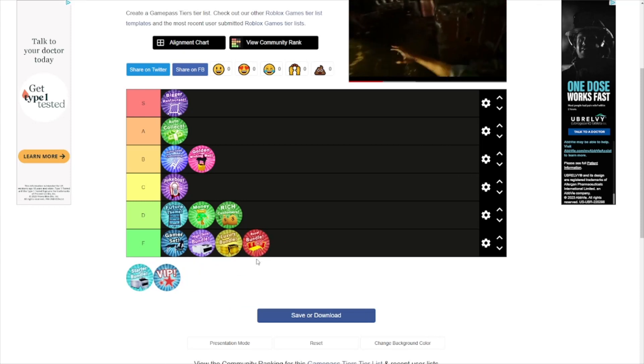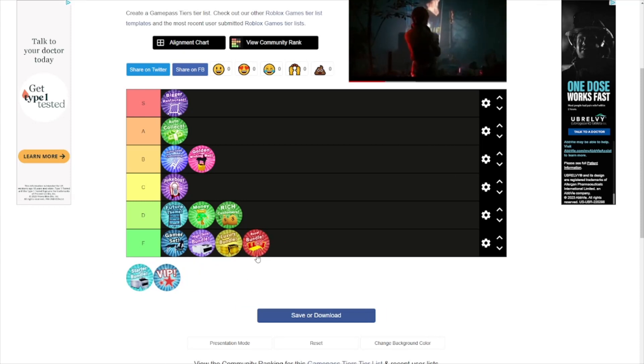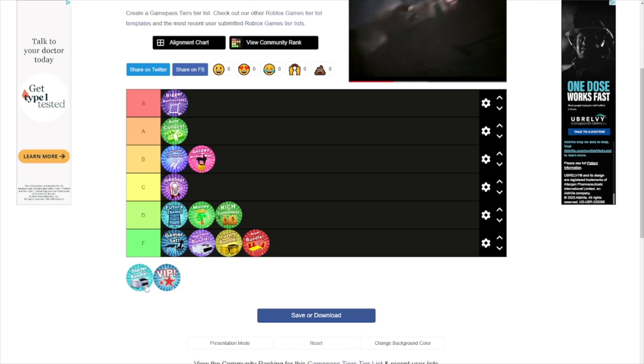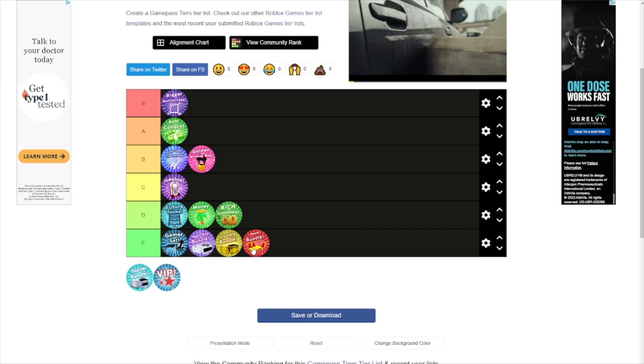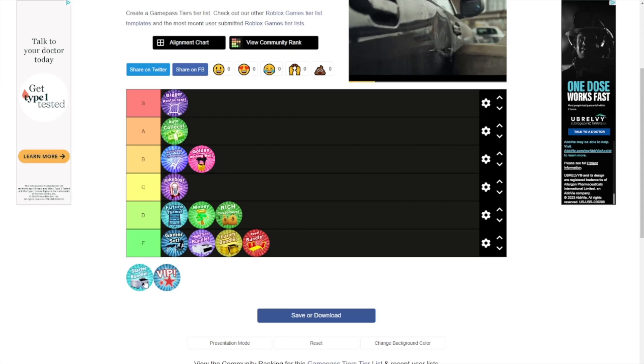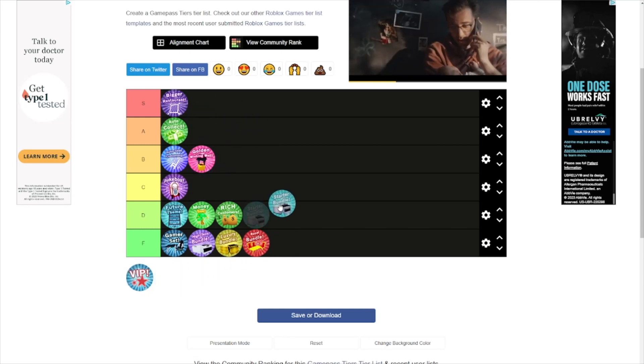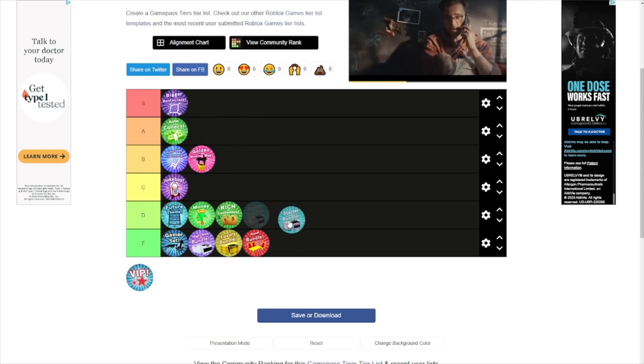The Royal Bundle is definitely F tier. It is so expensive — 2,000 Robux for some royal stuff you can trade for in the game. That's like $20 plus dollars, it's not good at all.